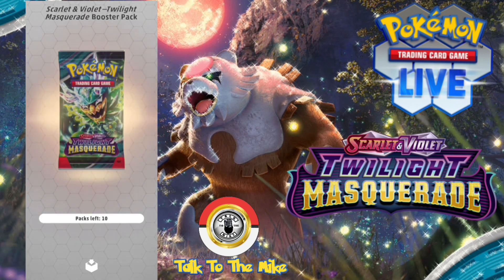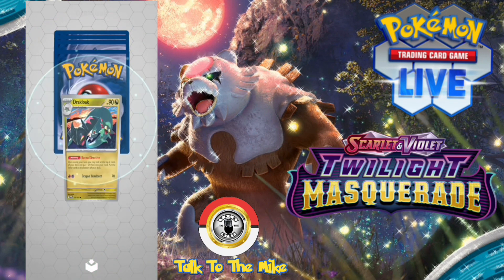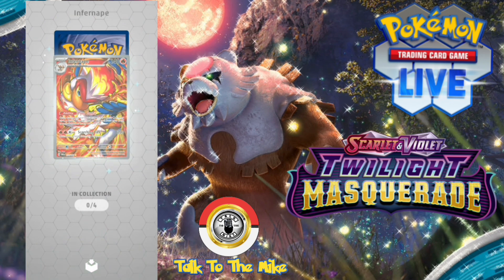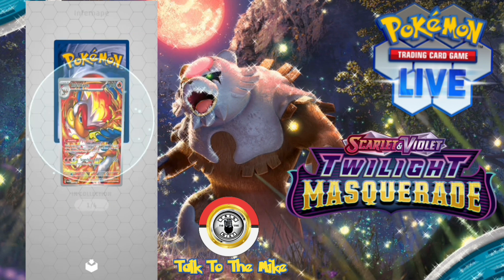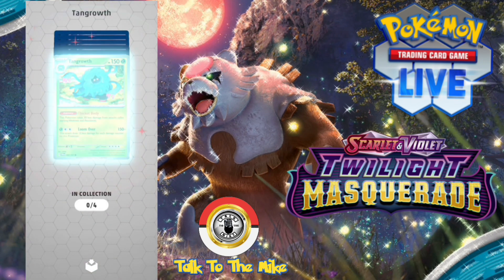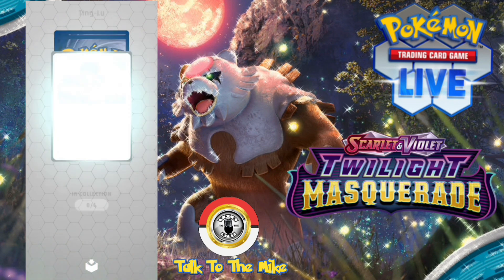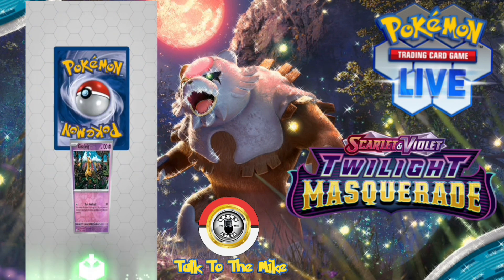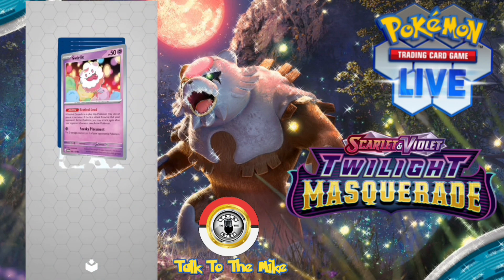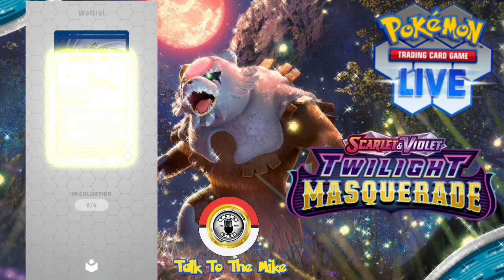Alright guys, the next 10 are here, let's get cracking. We got Glimit, Dracloak — having a lot of those — Argron, Timber, full art Infernape, and a Screaming Tail EX — that was a beautiful card. Nine left: Tangrowth, Heracross, Heracross, Milotic reverse holo, Tinkatoo reverse holo, Girafarig, and a Luxray EX again — pretty cool.